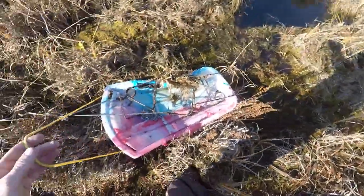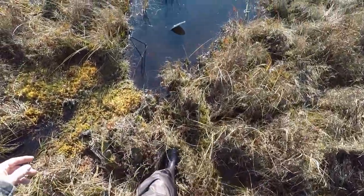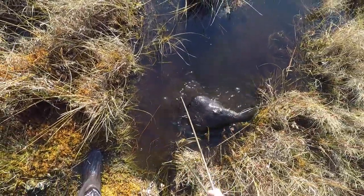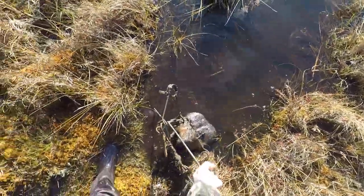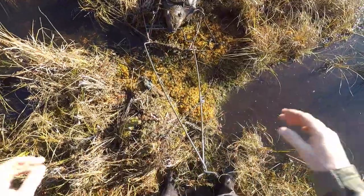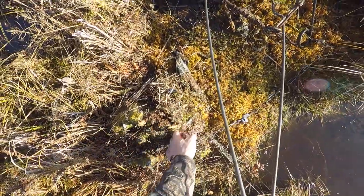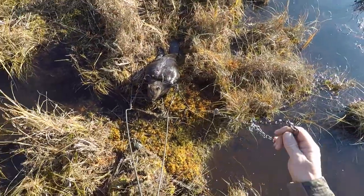The last two traps had nothing in them, but walking up here — we got ourselves a tail! Oh, that's a decent size one — that's a two-year-old. I'll take it. That's a perfect catch too, right behind the front shoulders — crushes their lungs and heart, kills them quick. If you've ever caught them like that before and opened their chest cavities, you know what I'm talking about — their lungs are kind of mush.